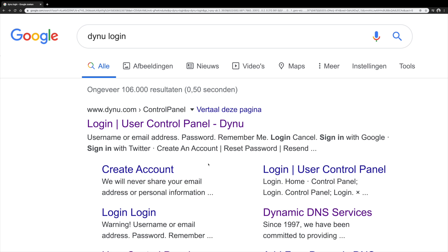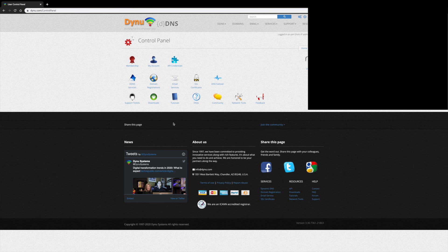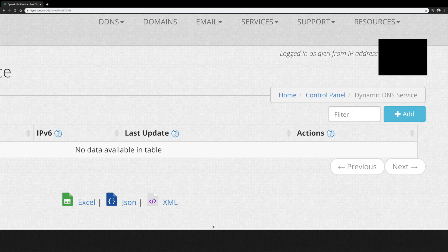The first thing you want to do is search up and log in to DYNU. Once you search that up, go to the login user control panel. After you make an account, you want to click on DDNS services.